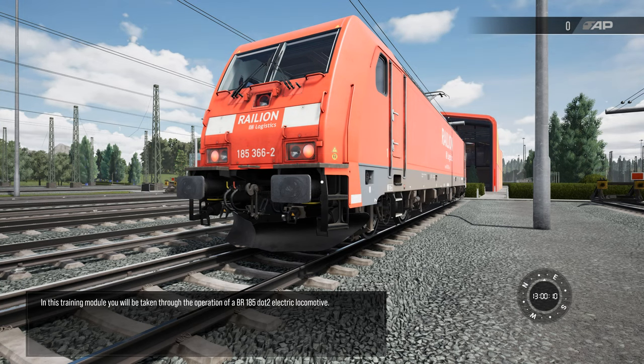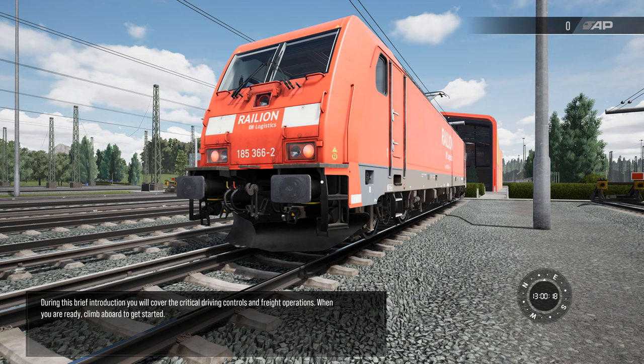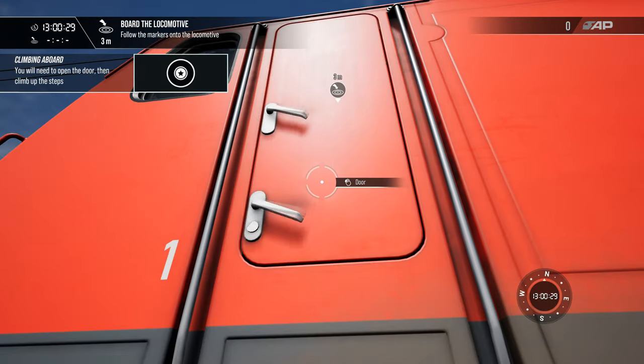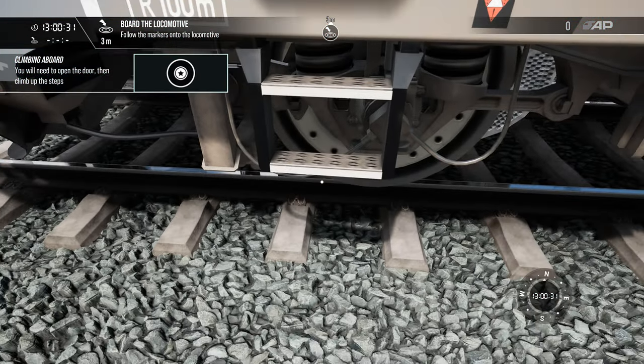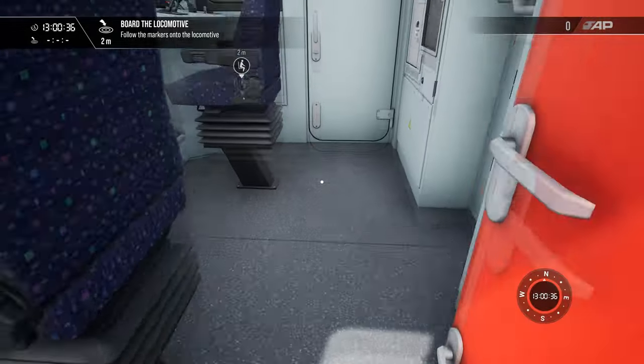In this training module, you will be taken through the operation of a BR185.2 electric locomotive. During this brief introduction, you will cover the critical driving controls and freight operations. When you are ready, climb aboard to get started. So now I just need to walk towards the loco, click on the door to open it, and then find the right step to click on so that I can climb. And then just press E to climb up.